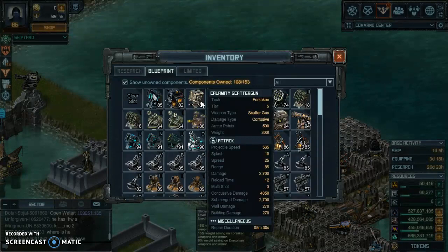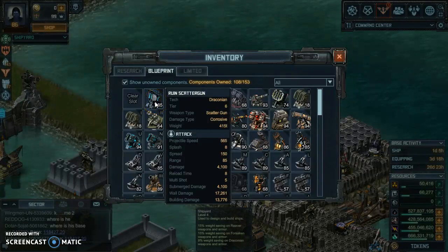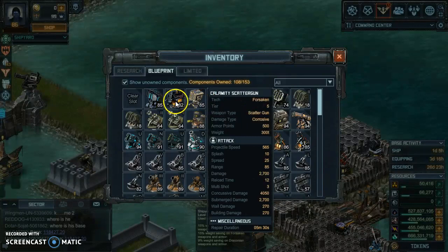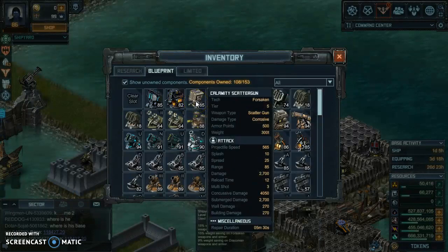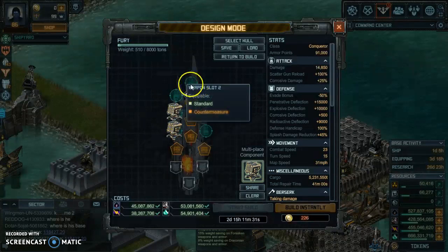Both of these are Scatterguns, both corrosive, and both have the same range. The Calamity weighs about 300 tons versus 415 on the Rune. I was also thinking about putting the Conflagration on, which was at 340 tons, but looking at the 300-ton weight on the Calamity — that's pretty good.